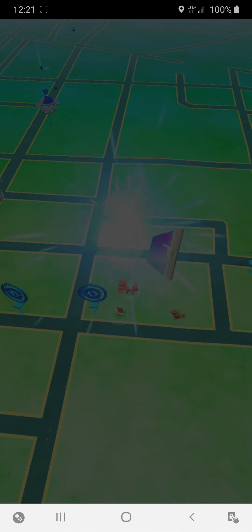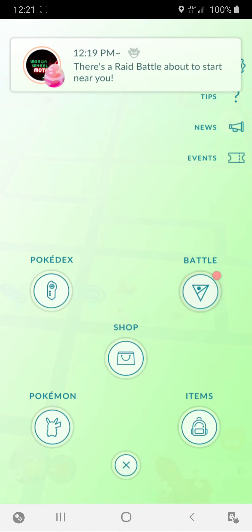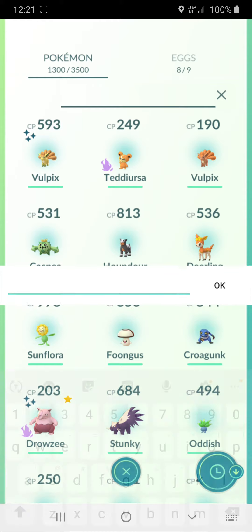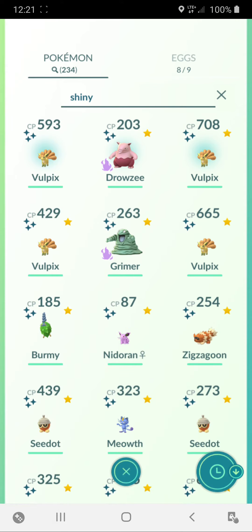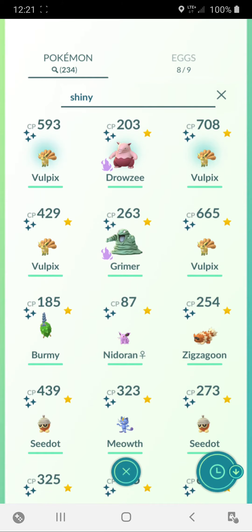I just got finished doing a Team Rocket battle, so let me equip this real quick. Now let's go look — you'll get to see my awesome shiny that I just got a minute ago. And see, it's my fourth — I've already caught four of these, you can see them there on each corner.